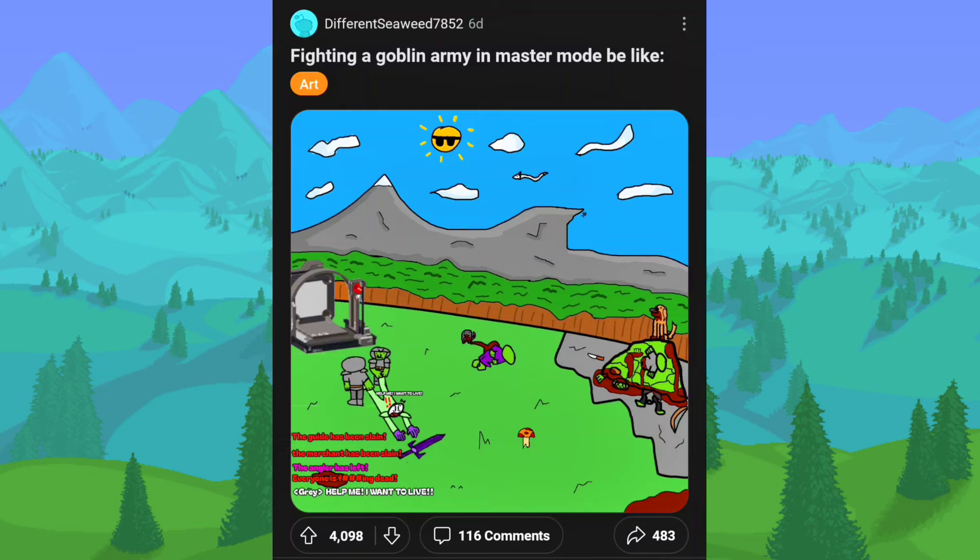Fighting a goblin army in master mode — you get all the NPCs dying and leaving and then there's you just suffering, dying over and over again. I remember the first time I played master mode and the goblin army showed up in early pre-hardmode — it sucked. I died like so many times, probably at least 30 times before the event ended, just because I wasn't set up for it. They deal so much damage, they can destroy all the doors on your house and just bust in and kill you. They'll spawn trap you. It was not a good experience.